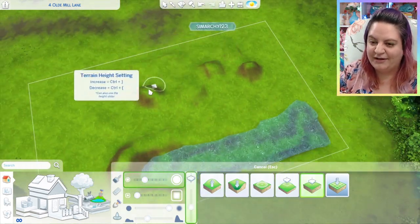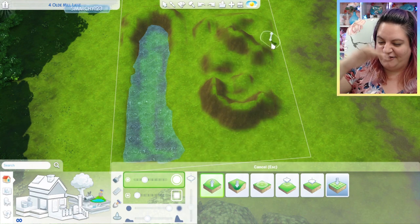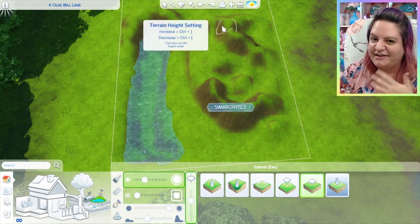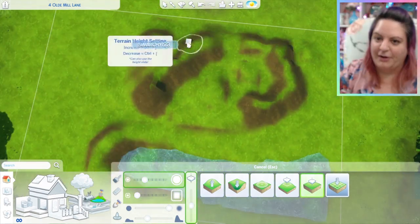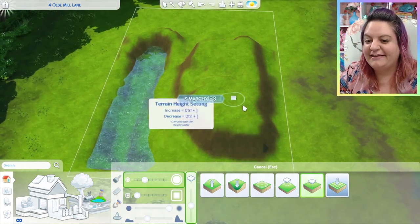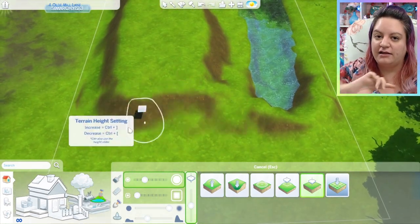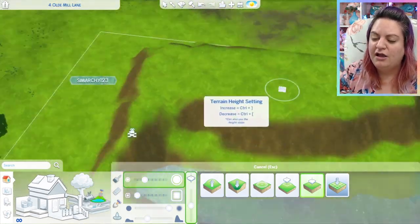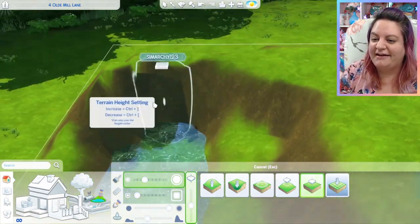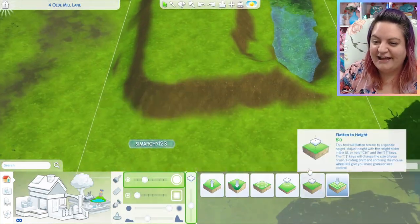I know there are certain items in debug you can use to make waterfalls, but I was hoping I could make a higher terrain and a lower terrain and it would flow into it — but no such luck. It kind of works that way but you don't see the water falling, it's all at the same level. It didn't work out exactly like I wanted, but I still thought it was really cute. The actual lot I'm building on has a beautiful river that runs along it, so it's very picturesque from every single angle. I'm doing a lot of smoothing here because I didn't realize how jagged some of this was.